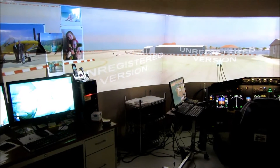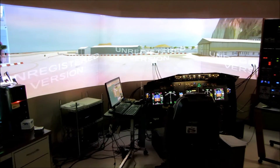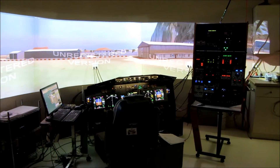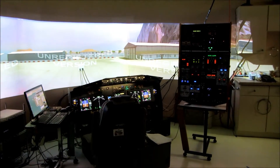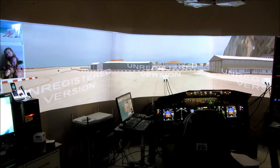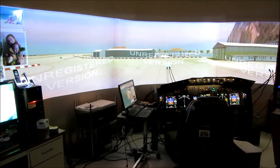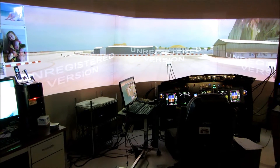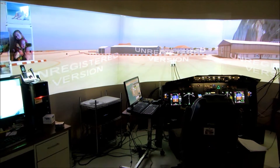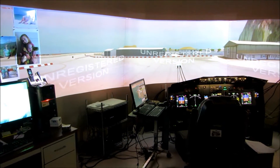This is just a test setup to show you the wrap-around display for the sim using these Optima projectors. This is in the corner of the sim room, so essentially it's projecting on the wall. There is no dedicated screen, so to speak, and the wall is irregular. This is essentially just proving out the projector system and getting familiar with the software for warping and blending.